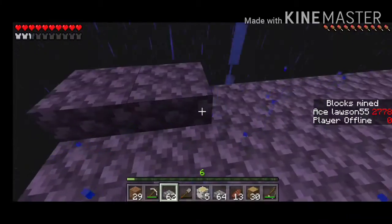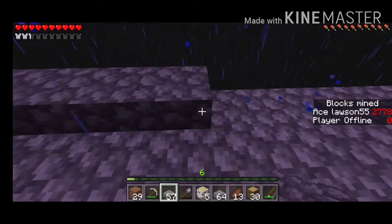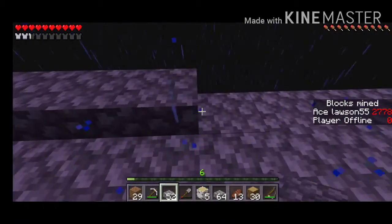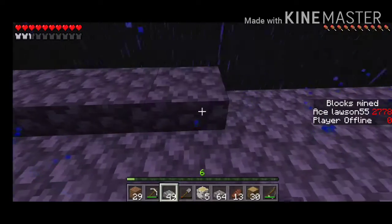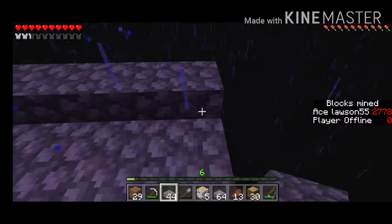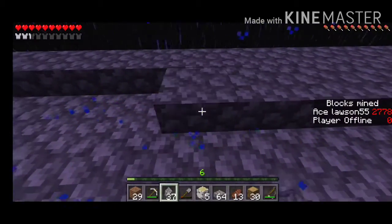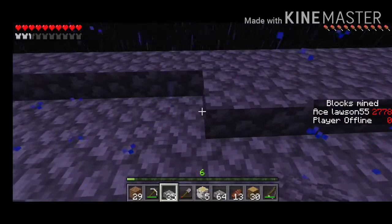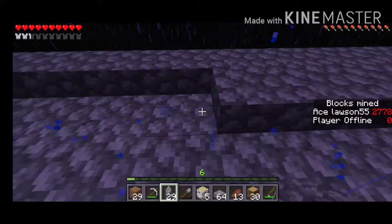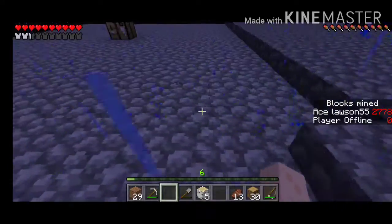The reason why you put half slabs on is because then mobs can't spawn on top, since mobs can't spawn on half slabs. And for some reason it counts in the game as underground - I don't understand why, but apparently it does. That's also why you do it, because underground it spawns more mobs, or at least more frequently. Oh god, we barely got - we didn't even get half.